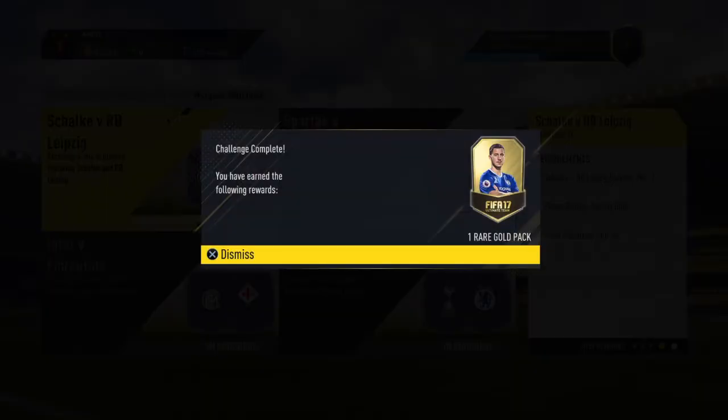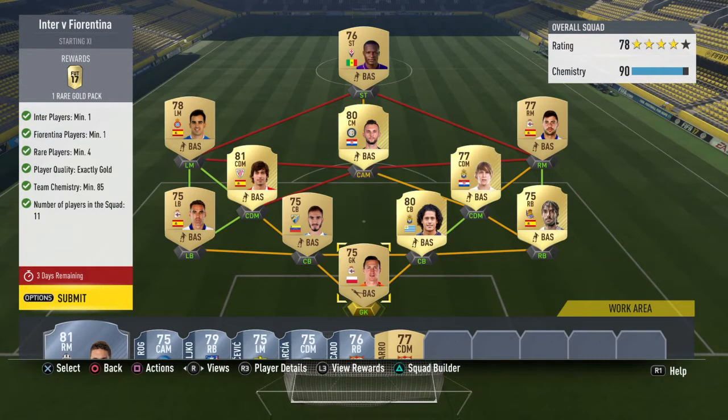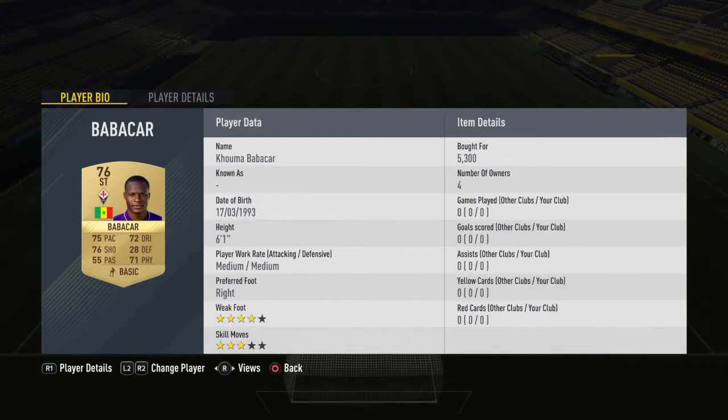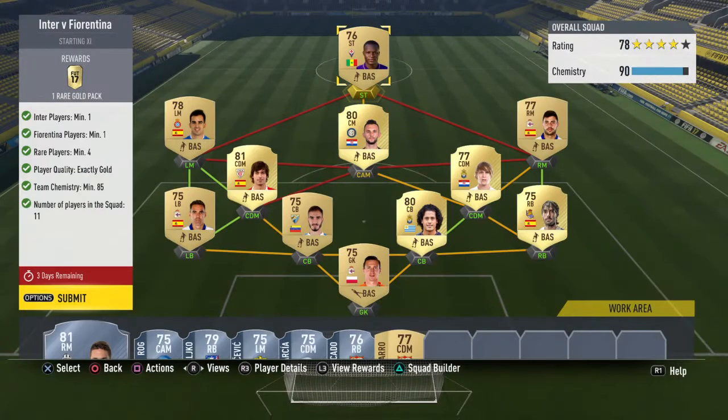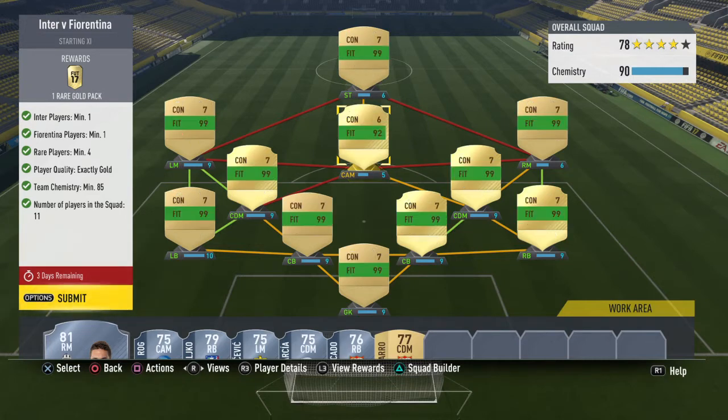Moving on to Inter and Fiorentina - yet again I went down the La Liga route. I moved Halilovic down to CDM because I was originally going Croatian but made it more difficult for myself. I bought some Fiorentina players - the most expensive ones at around 1.6k. The rest is straightforward La Liga. You need your left mid to be on as much chemistry as possible. I made sure he was on full chem, then just needed one strong link for the right side so Halilovic could be on 9 or 10 chem.